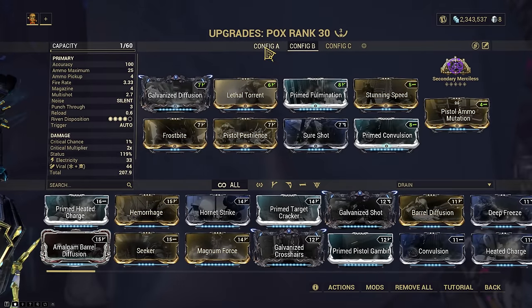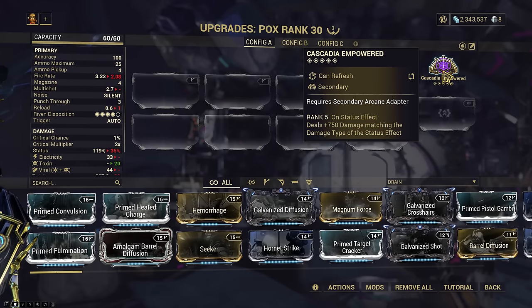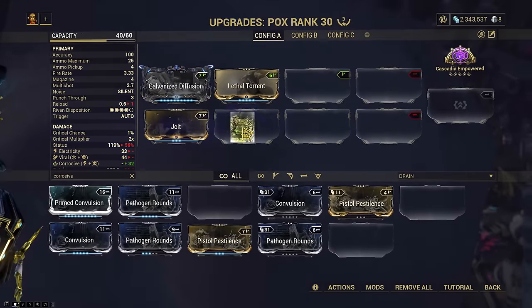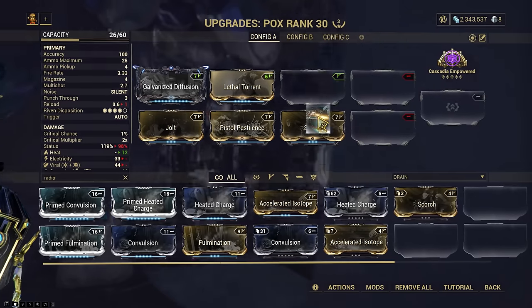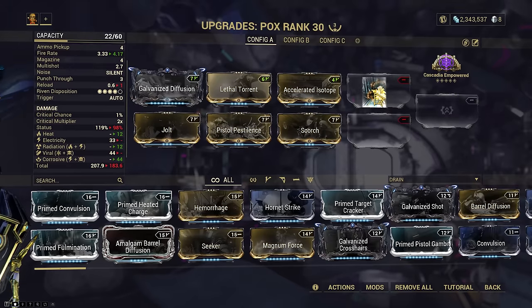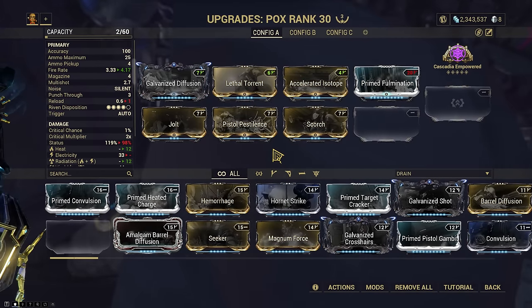So let's keep this as config B and let's try something else. Here's the idea: we run an empowered focused mech special — so radiation, corrosive and heat — and we don't actually run any damage on the weapon, we just let empowered do its thing. Diffusion, Lithotorrent, let's get corrosive in there. Scourge for heat. Accelerated Isotope, which also gives us some fire rate. Just Fulmination for now. This is a bit of a problem — we don't have the right polarities — so let's try this out, and if it's any good, we're gonna forma this.